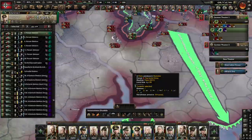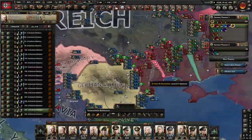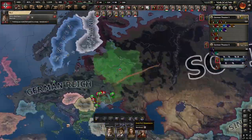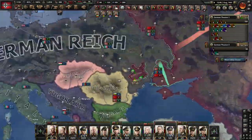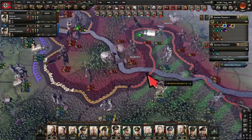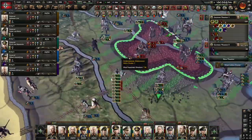Invade the Netherlands first and capitulate them so you have a larger border with Belgium. If Belgium is invaded first, the small front line will stall your advance where the French could reinforce, causing a stalemate — especially if Germany fails to build a strong enough air force. Switzerland with the My Blood Alone DLC is a pain to invade and should at all costs not be invaded unless you have a strong enough infantry army.